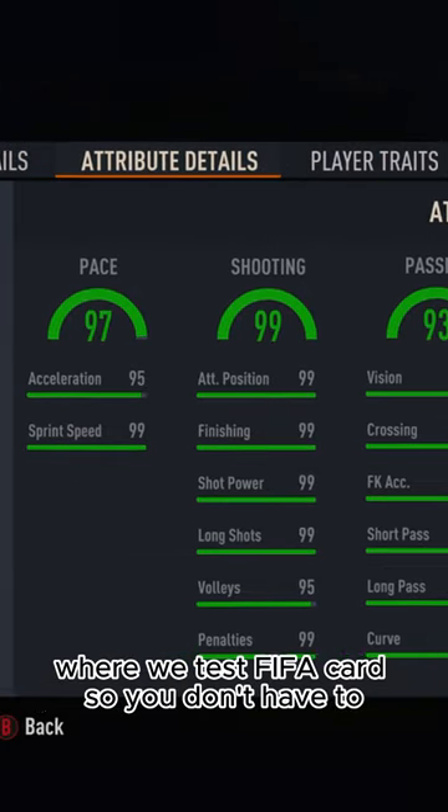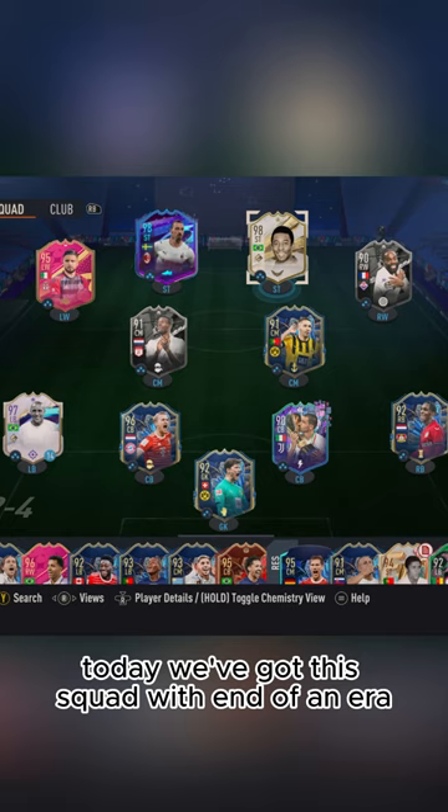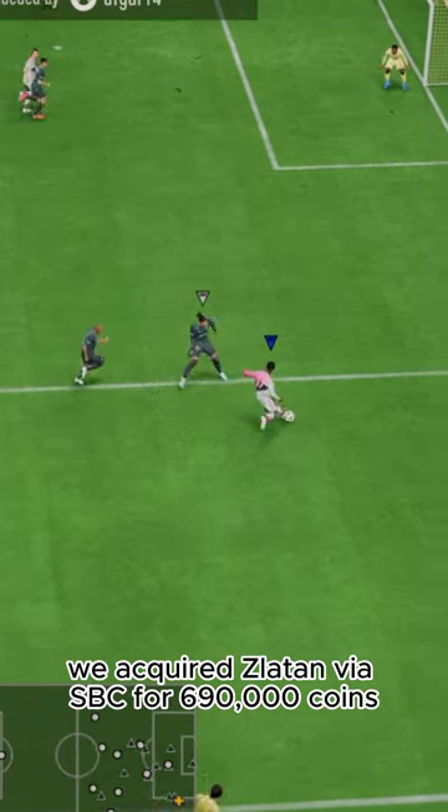Welcome to Baller or Bust, where we test FIFA cards so you don't have to. Today we've got this squad with end-of-an-era Zlatan Ibrahimović. We acquired Zlatan via SBC for 690,000 coins.